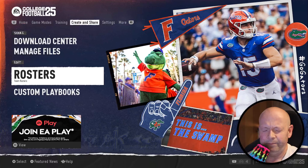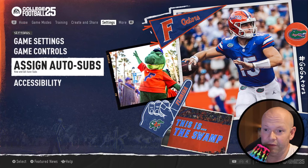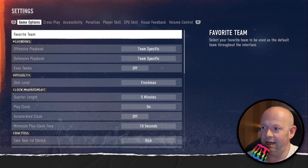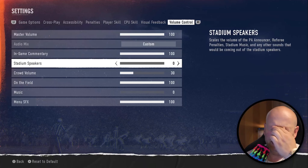The thing with the stadium where you have the thumping college march music with the drums, saxophones, and trombones — you could turn it off, but you can't separate it from the crowd. That's really kind of unfortunate, because to me, the actual crowd chants and the band — which is a huge part of the presentation — those should be different. If we go to game settings and volume control, the stadium speakers: I've tried them up and down and it seems to make no difference. The presentation still seems to be the same.